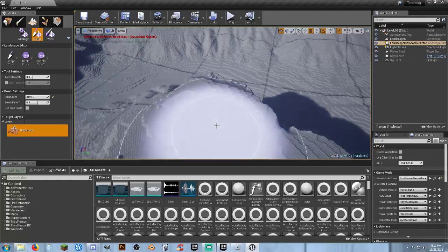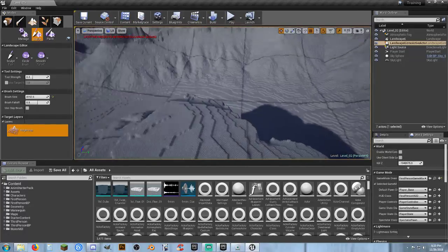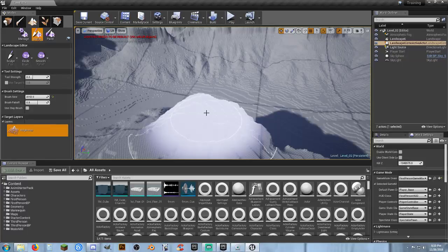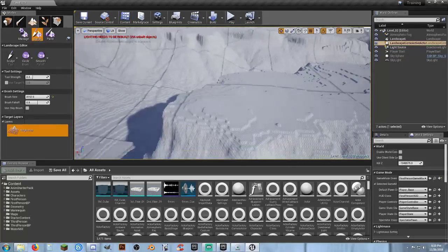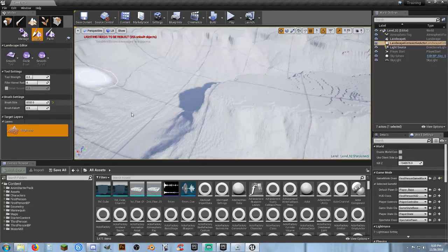There are other things you can do with that image — you can load it and size it to 2K, 1080p, or whatever you want. 4K is roughly 4,096 by 4,096 — not 4K like you'd think of for a monitor, and 1080p is 1,081 by 1,081. For sculpting, come back to your smoothing tool, make the brush as big as you can, and go ahead and smooth out your entire map.